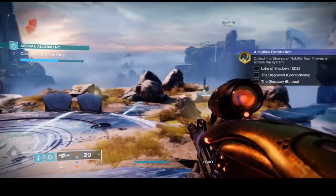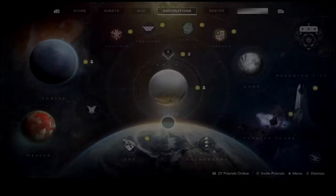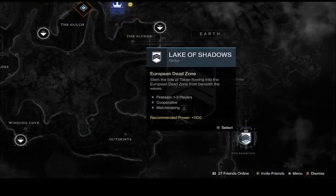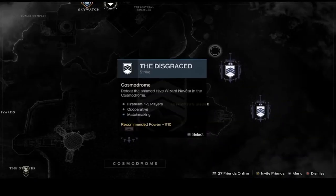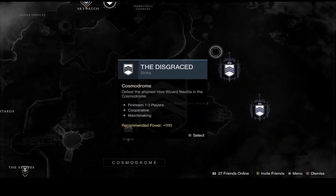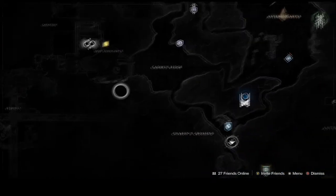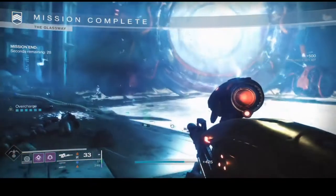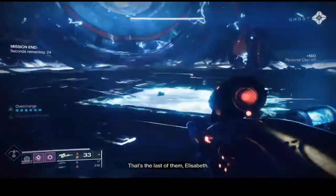Once you finish, you're going to be prompted to play three different strikes. The three strikes will be on the EDZ, Cosmodrome, and Europa. The first strike is Lake of Shadows, the second is The Disgraced, and the third is The Glass Way on Europa. You do not have to play these in any particular order, and once you complete each strike and pick up the final chest, that will drop the item for you.